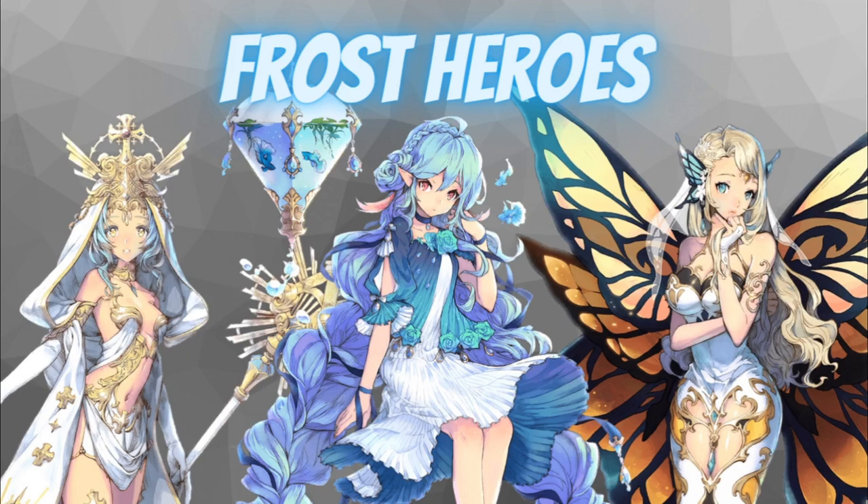The number one frost hero you should prioritize is FC Battery. For FC Battery, you don't need to get her FC form — her regular form is already pretty good. Other frost heroes you can prioritize if you don't have these three are Degas, Bernadette, and Karina. Karina is good for holy dragon grounds, which is why she's included.